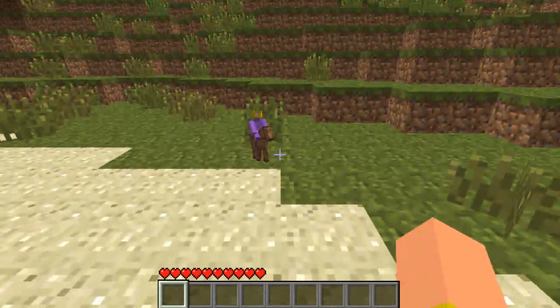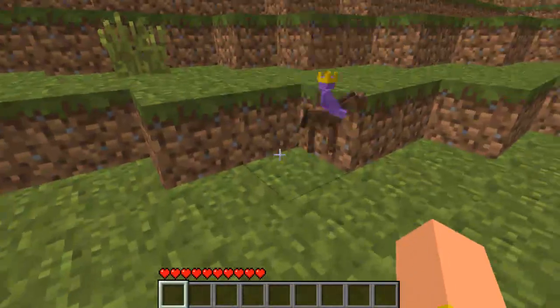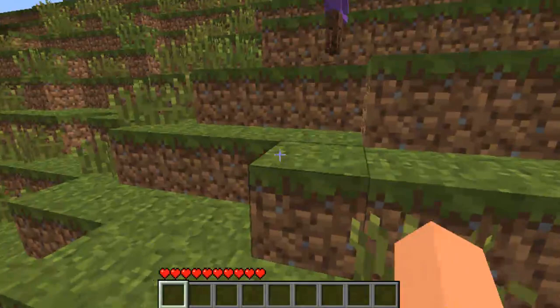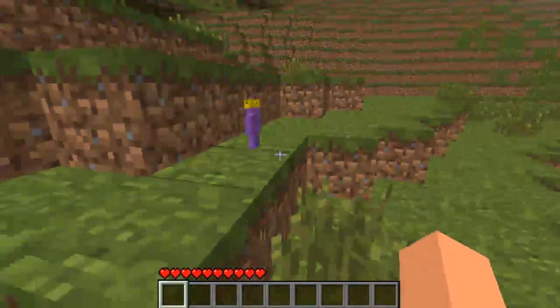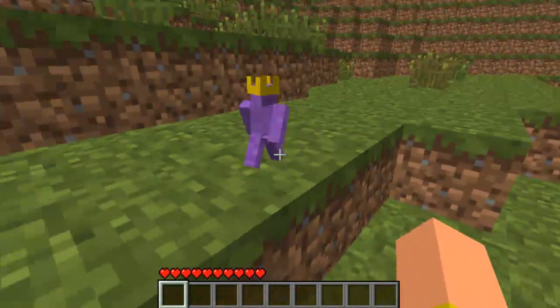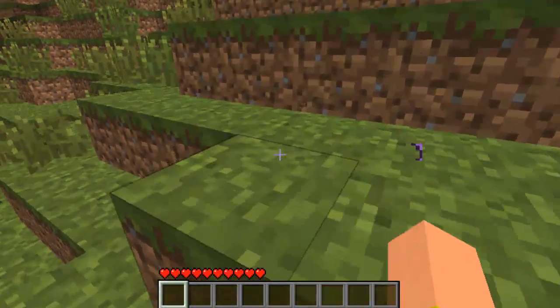Welcome guys to episode 188 of Minecraft. I have a clay soldier — he's my king, or I am his king, but he's the king of the purple people. Get off my horse. This is my horse. What are you doing? Where's your army? You're nothing. You're nothing to iPod mail.